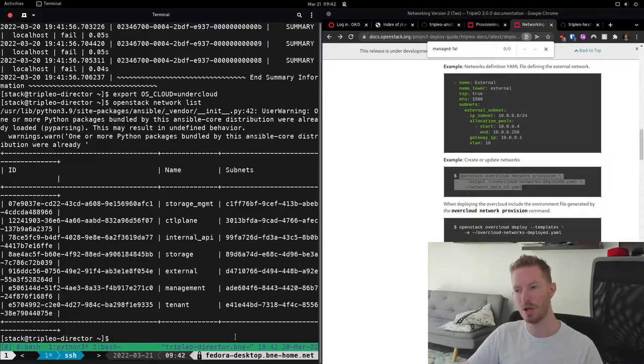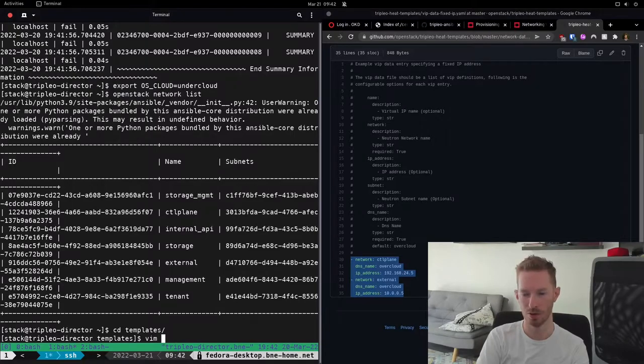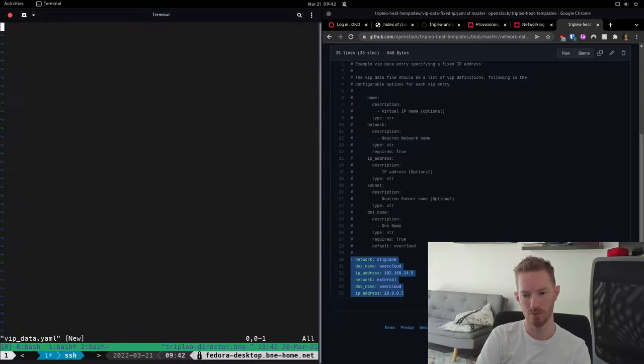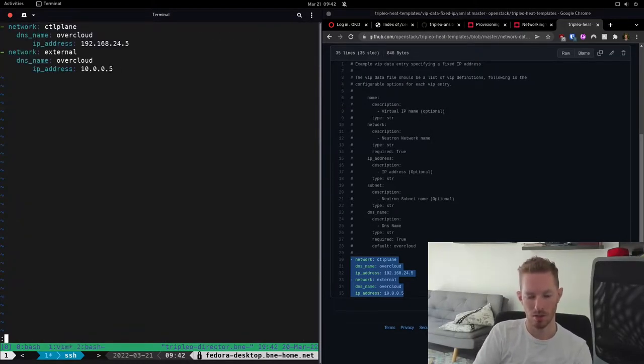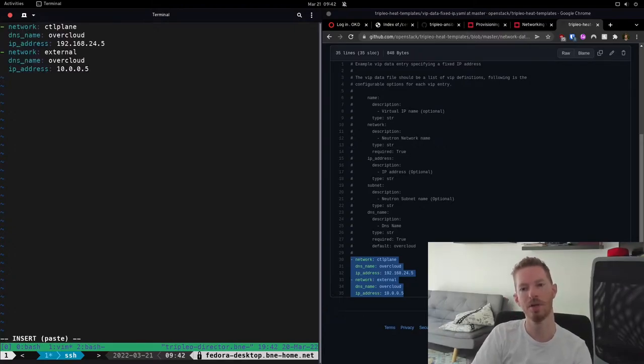Now that we have our networks, we can go ahead and create our VIPs. A VIP data file looks like this example — we configure any networks we'd like to have VIPs on. We'll go into templates and create a file called vipdata.yaml. We also need to check our existing VIP from a previous Triple-O deployment using dig against our DNS server to find the IP address we want to reuse, so we don't need to change DNS records.